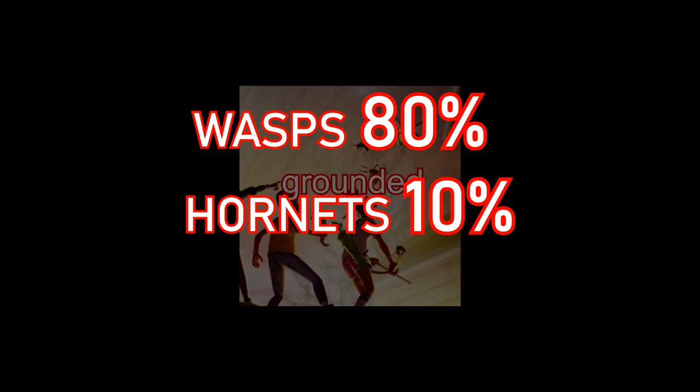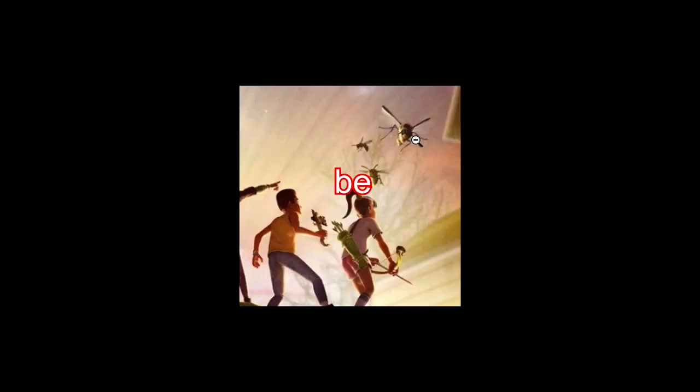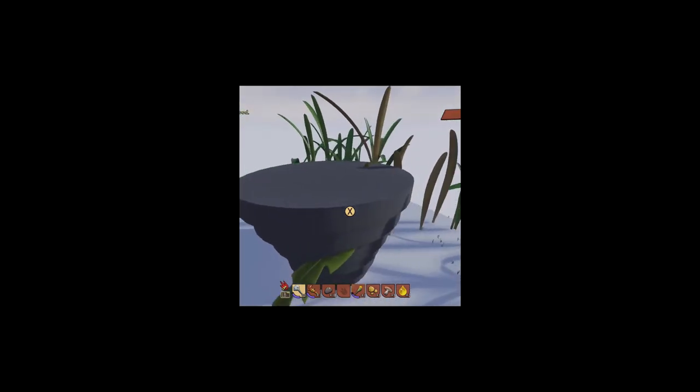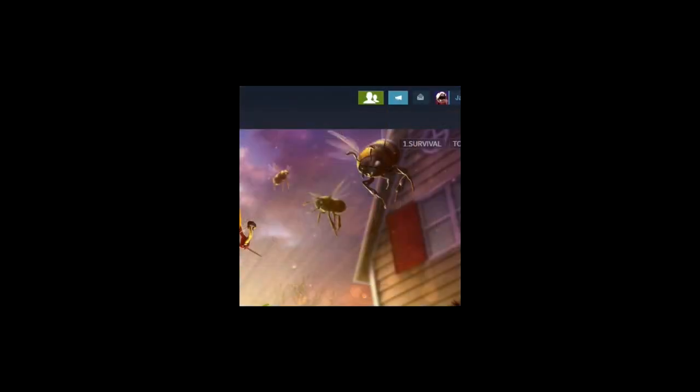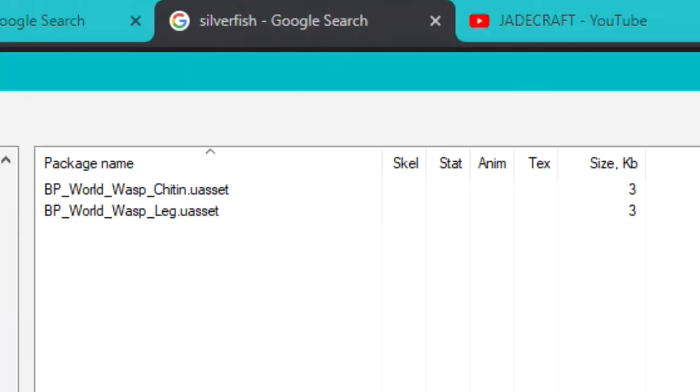Literally the other day I told you guys that I think wasps have been removed completely and we might not see them back, as they removed them from the key art. Now the devs have said they want the key art to better reflect what's actually in the game at the moment. Do I really think that wasps won't be in the game? I think that maybe they still will — I reckon about 80% chance they're still going to be there. It's only about a month ago that I found brand new references to wasp chitin and wasp legs, which I'd never seen before. So this is newly added. I'm going to go with wasps being maybe 80% chance added into the game.